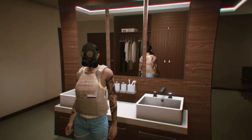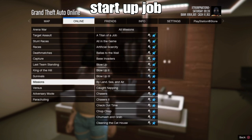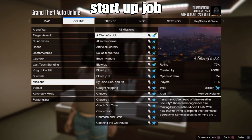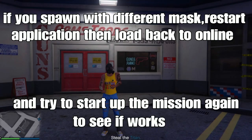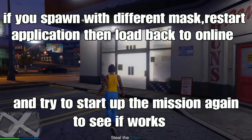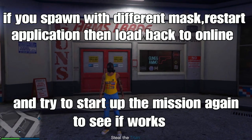The next step is simple — go to online jobs, play jobs, go down to missions, and start any type of mission of your choice. I'm going to start up the mission called Titan of the Job. We're going to spawn in the mission of your choice. If you spawn in the mission with a chemical mask and no vest on, that means the glitch is working for you. But if you spawn with a different mask and the vest on, that means it did not work. The easy way to fix that is restart your application, then go back to online and try to start the mission again.